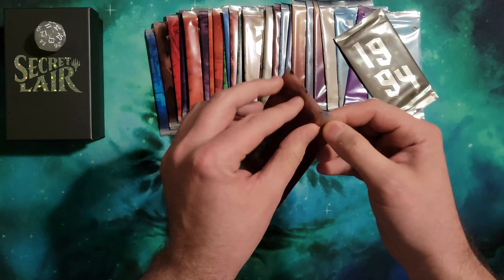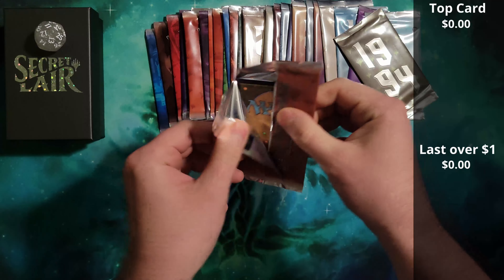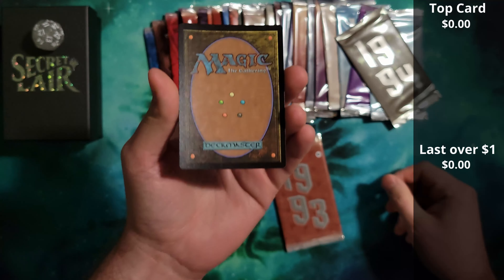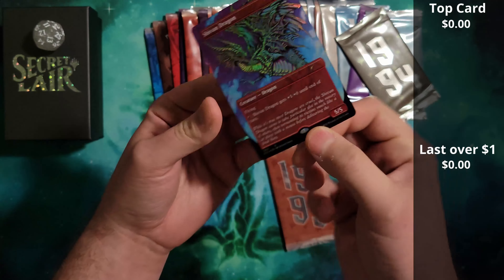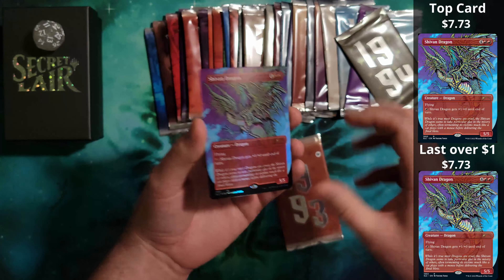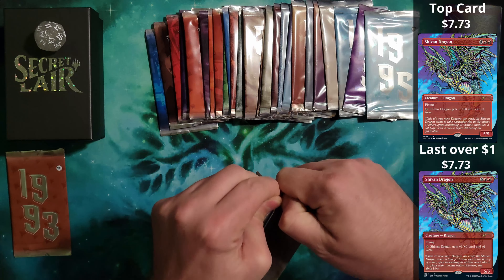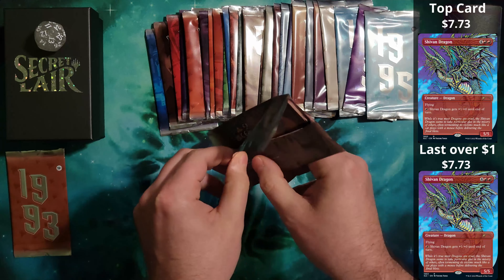So I'm really excited to see some of the cards in here, because I know what's in here. Some of these cards — pretty much anything that's foil is going to essentially double in price. 1993 is the Shivan Dragon, and that's going to be our foil. Big cards in this set include Necropotence, Chrome Mox, and the Sharknado.